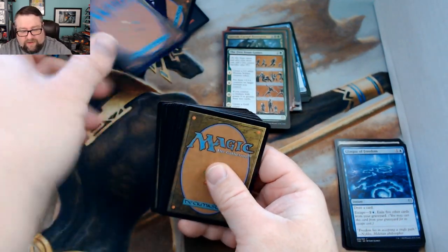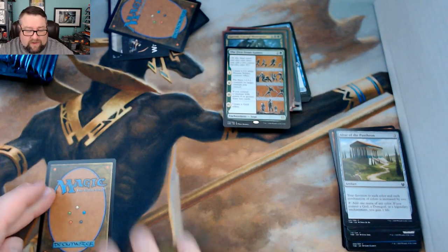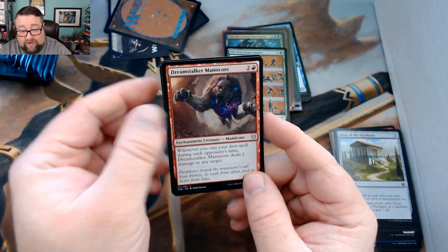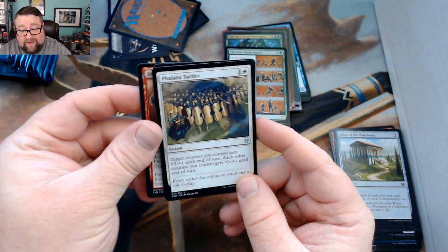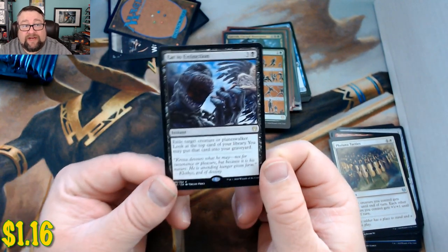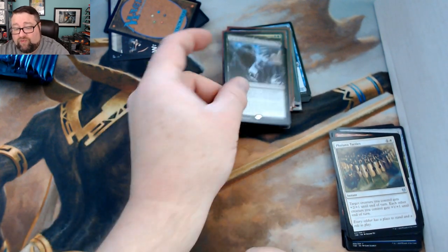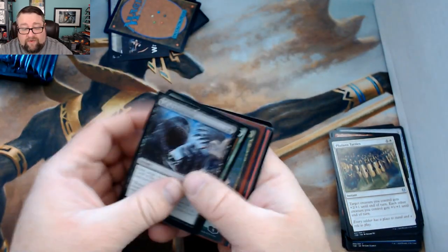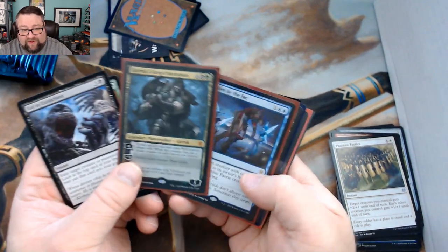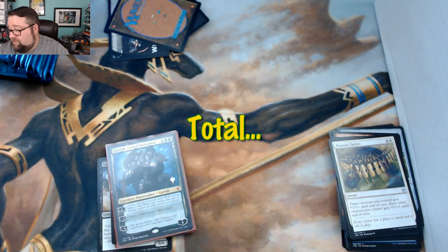All right, token, land, rare. We got a Faerie Bandbreaker, Dream Stalker Manticore, and Phalanx Tactics, with your second rare being Eat to Extinction. I'm really starting to like this card more and more — that's winner winner right there, good stuff. Congratulations — your packs weren't that bad, but the build-a-pack box is where you really won today.